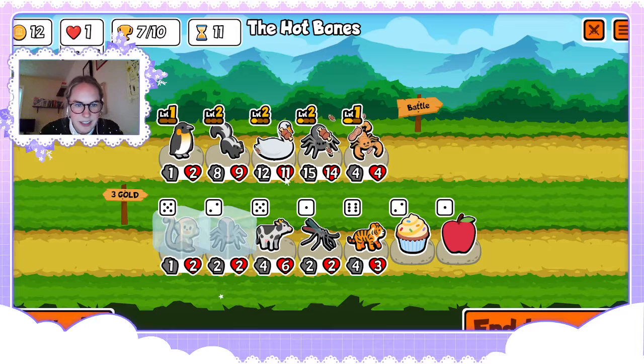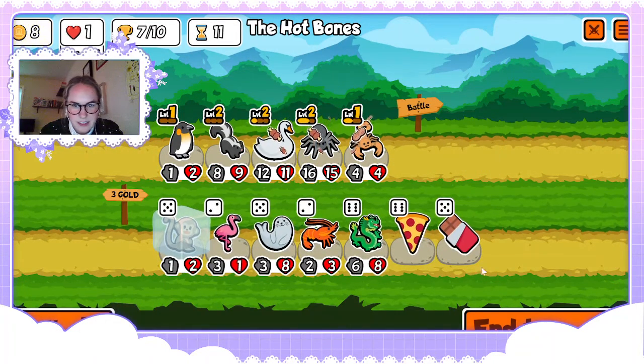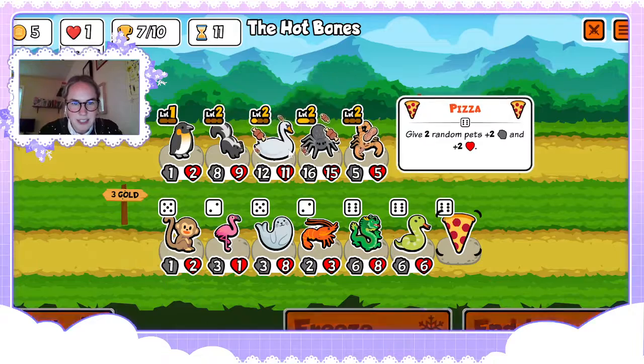Nobody panic. Now that she's level two the penguin will buff her, so now we kind of just want a level two penguin. We need a one-up — our one-up's unlocked yet.